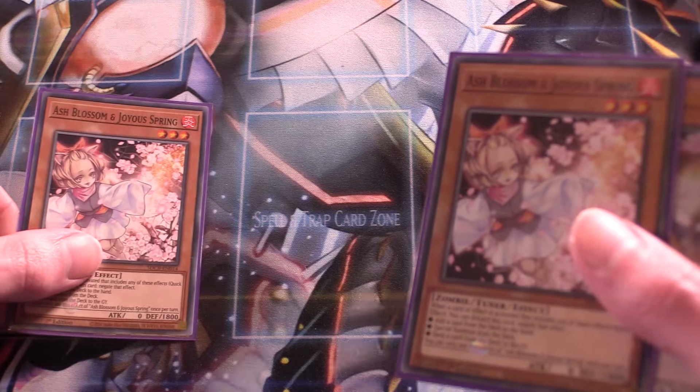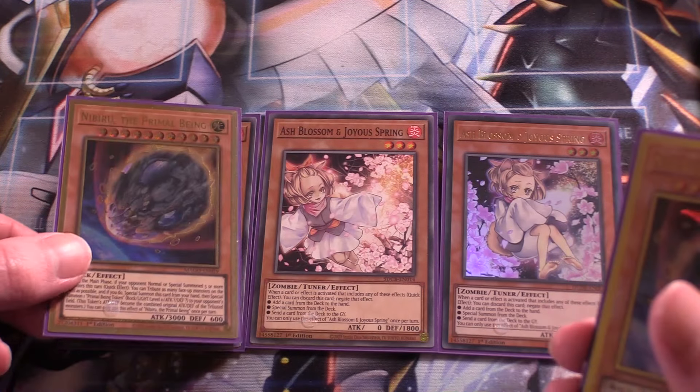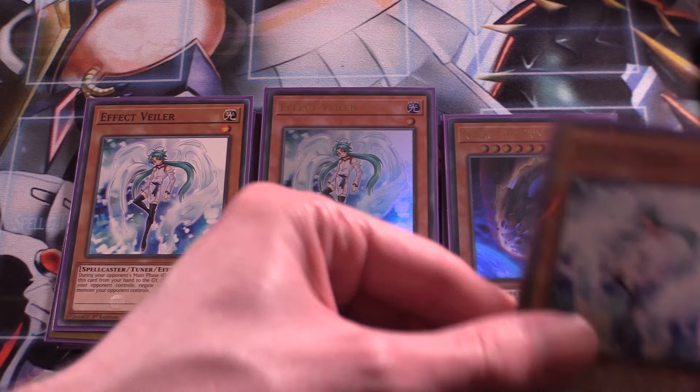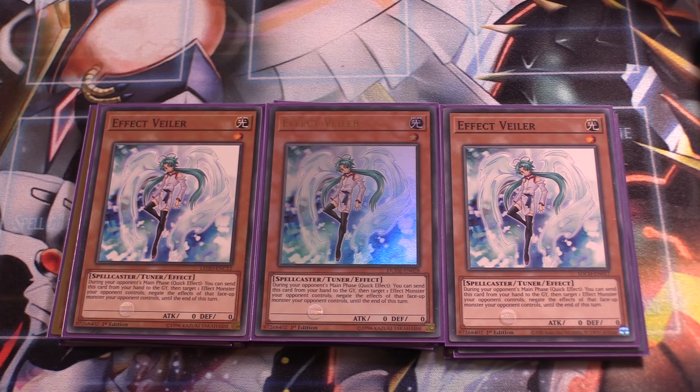For the hand traps, we have triple Ash Blossom — just generically very strong — triple Nibiru, which is really good in this format the way Omnina gets going, and triple Effect Veiler for Snake-Eyes and all that. You can run more hand traps if you like, but this ratio is more than enough. I chose monster hand traps instead of something like Impermanence, because sometimes normal summoning a hand trap can help you Link Climb, so I think this hand trap ratio is very good.